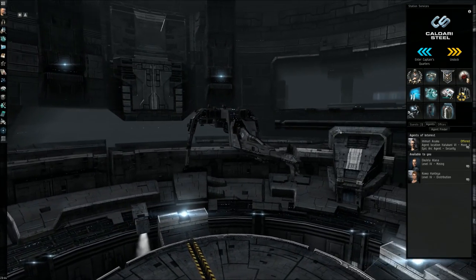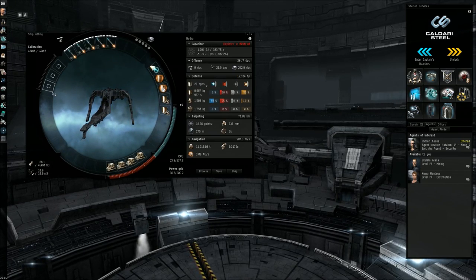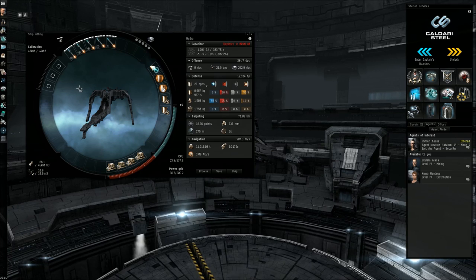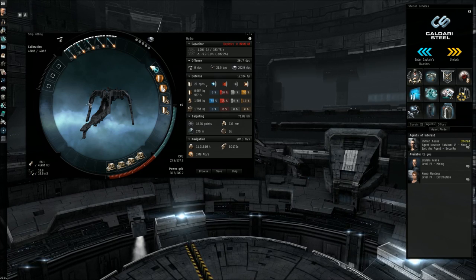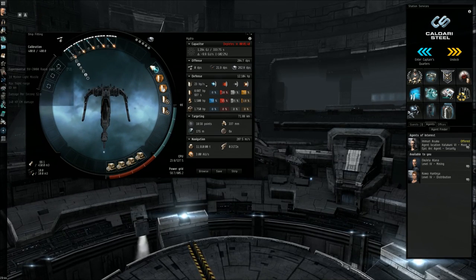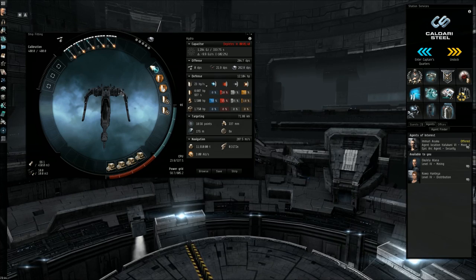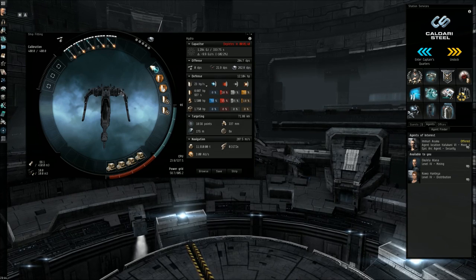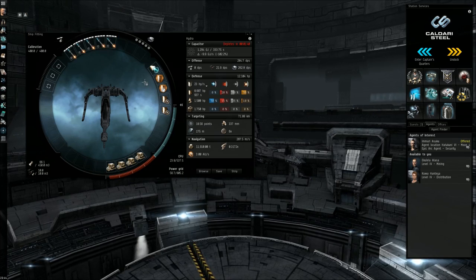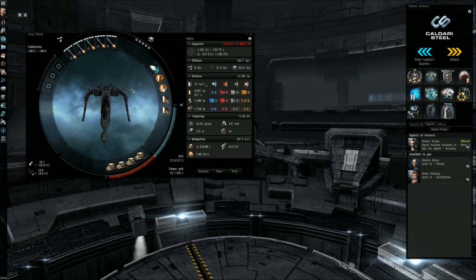Let's take a look at the Caracal fitting. You don't really need to worry about rigs — that's up to you. You can leave them empty, install a shield rig, a missile damage rig, pretty much anything, but they're very optional. In the high slots I have five rapid light missile launchers. I like rapid missile launchers because they pack more punch and their rate of fire is much greater. The downside is that you can't fit as many missiles per launcher, meaning you'll be reloading quite a bit, especially when fighting battleships.